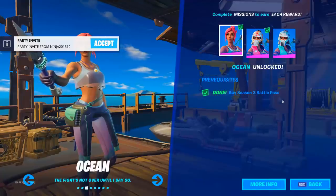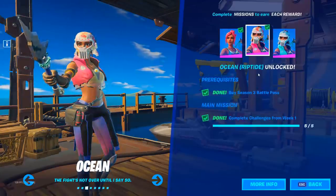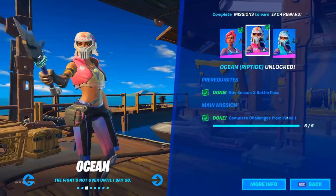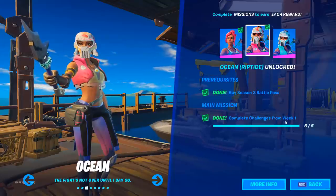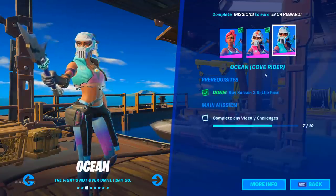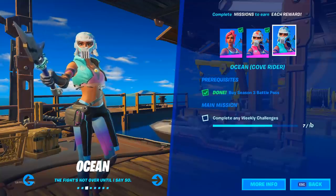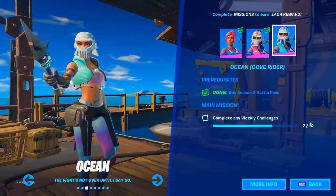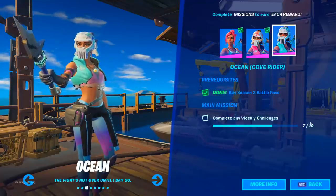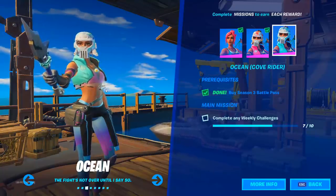Welcome to the Fortnite event guide. Today I'll show you how to unlock the two other styles for the Ocean skin. For the first style, you need to complete five challenges from Week One. To unlock the other style, you need to complete ten challenges in total from any week. I'll give you a guide for all Week One and Week Two challenges. Once you complete three from Week Two and seven from Week One, you'll get the other style.